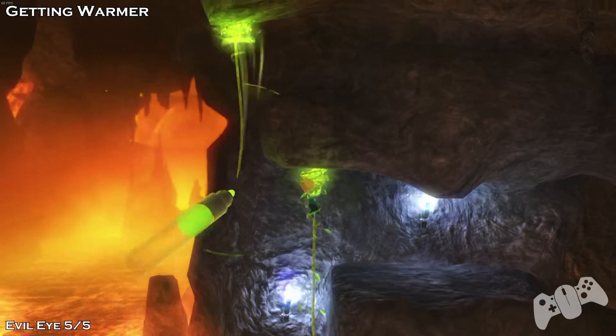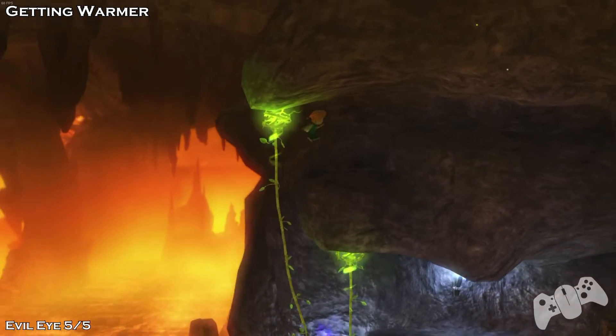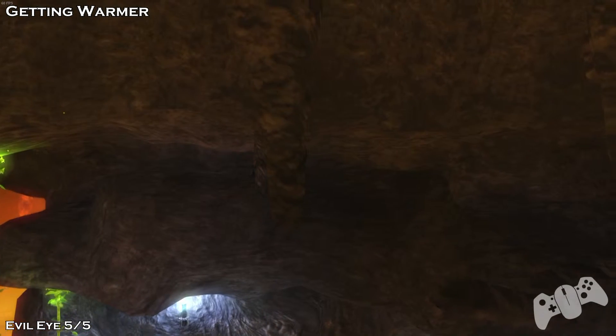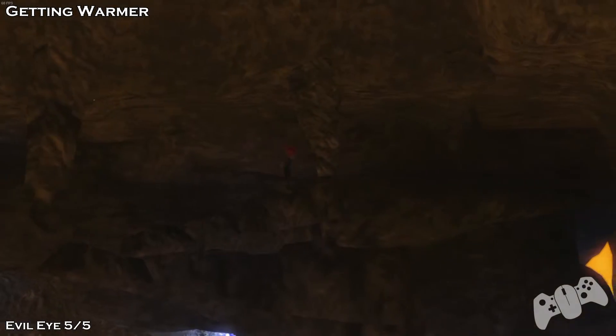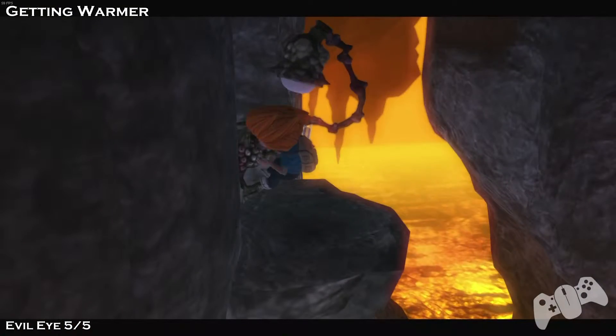Wait on the top of the vine and then you'll see another one just appear out of nowhere. Then make another one, jump up, go to the right, and you'll find the Evil Eye 5 of 5. Just drop down and you'll find it.